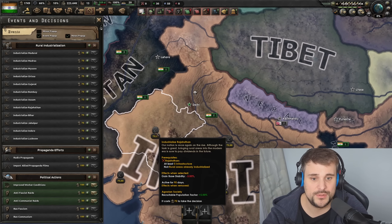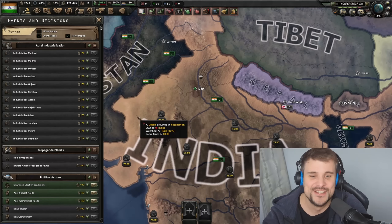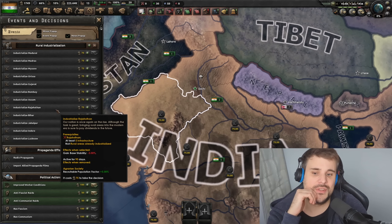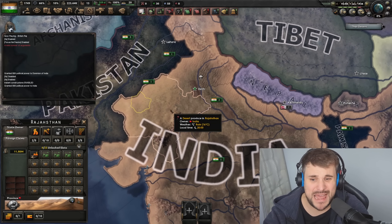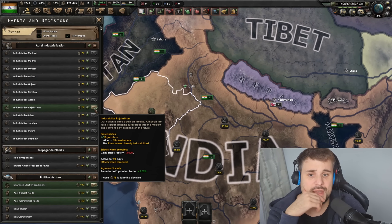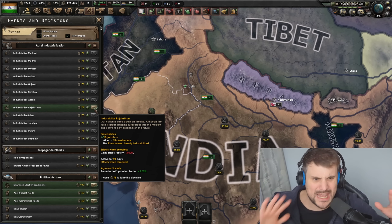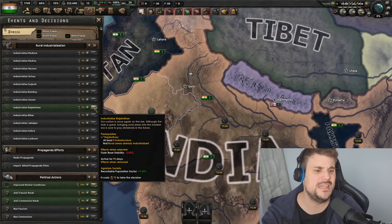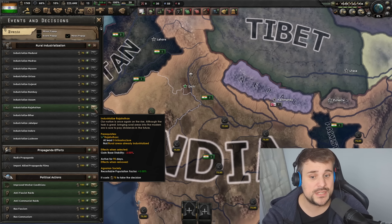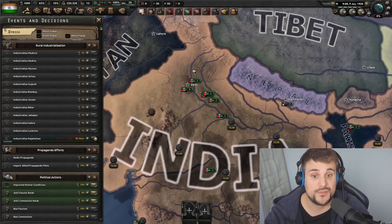When you are fully independent, you gain the option for Rural Industrialization. These are fresh brand new focuses. What you've got to do is build infrastructure up to level five — max it out — and then pay 75 political power, which reduces your stability. They're putting up a lot of barriers to slow you down, which I like because this shouldn't be an easy thing to do. It gives you 5% of your recruitable factor back, but you have to wait the full 90 days.